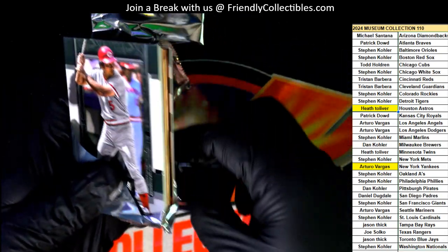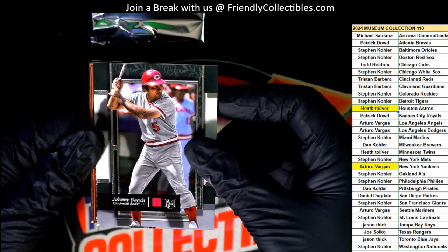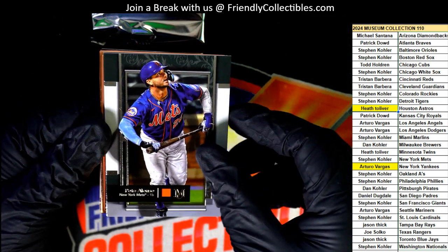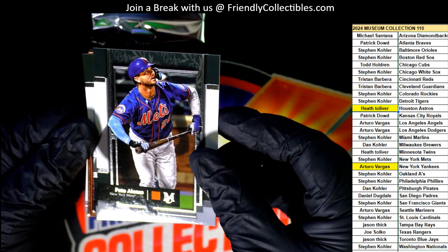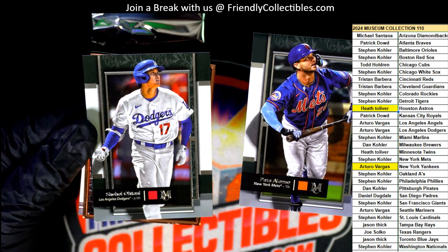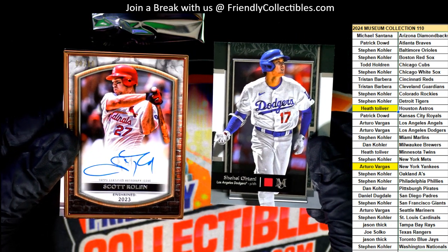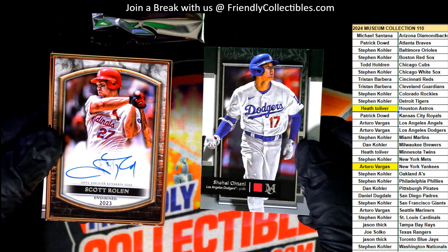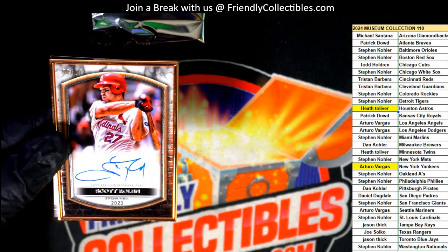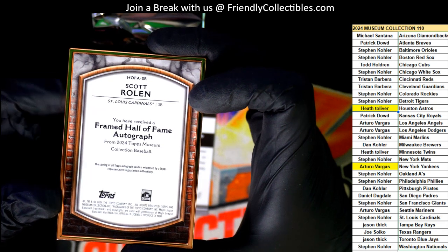What else is coming through in the box break? Good luck. Cincinnati Reds, Johnny Bench. Pete Alonso for the Mets. There's Ohtani - Arturo picking up the Shohei. An enshrined autograph. Cardinals. Stephen Kay. Framed autograph, enshrined. Hall of Famer.